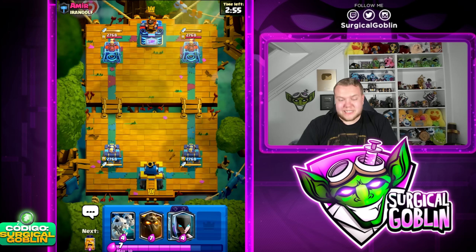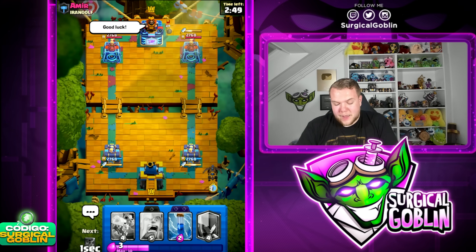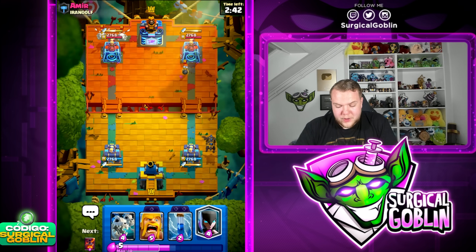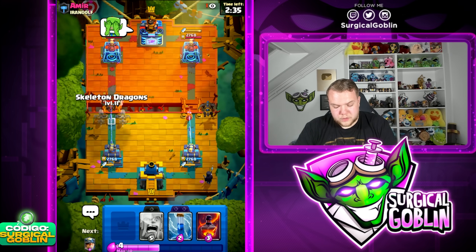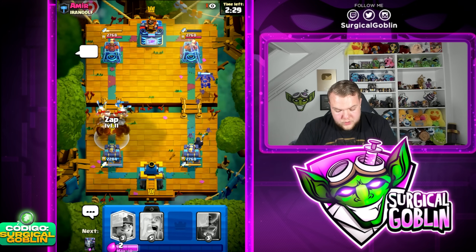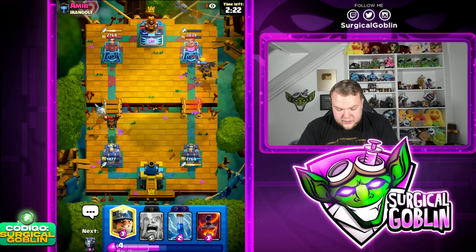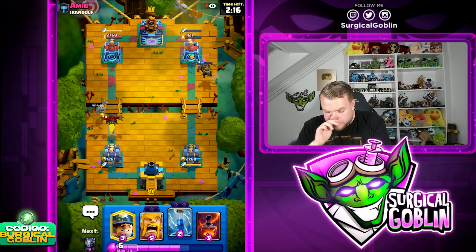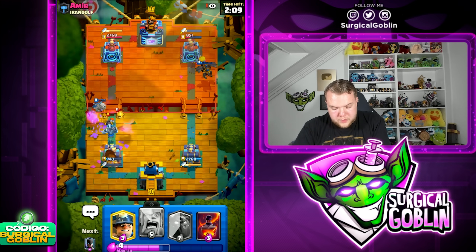Game twelve — the last one. If we win it's gonna be 12-0, if we lose we play more matches. Let's go lava hound first play — it's been working out really well in today's video. He goes skeleton dragons — looks like he wants a tower trade, but this should be pretty good for us. We go night witch and skeleton dragons to try and kill his skeleton dragons. Lava puffs on the right side are getting a good amount of damage. Let's go zap here against the lava puffs, then mega minion. Hopefully lava hound will be able to take his tower.